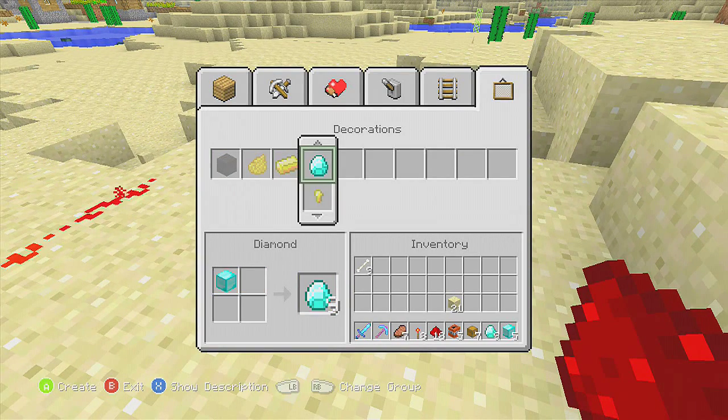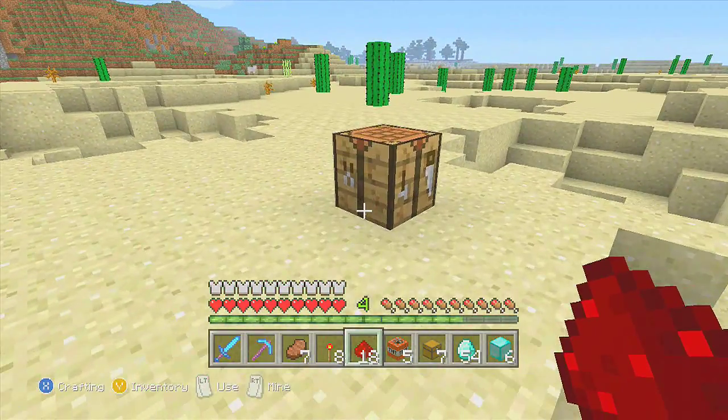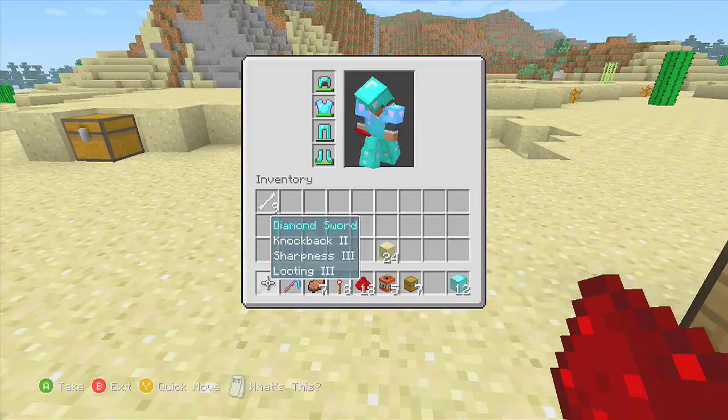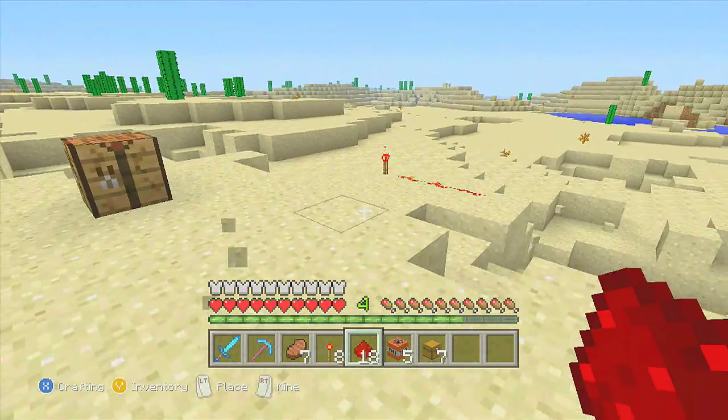But remember — turn them into diamonds first, then pick up yours, and then go back to your crafting table. Now I got twelve when I had three two times ago. So there you go, there you have it — duplicating blocks in Minecraft.